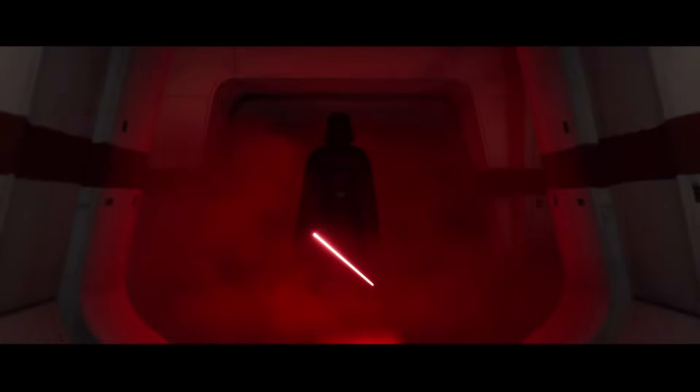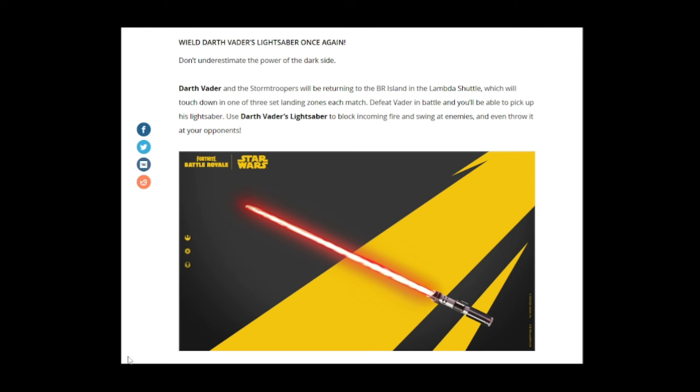Darth Vader's lightsaber is returning: don't underestimate the power of the dark side. Darth Vader and the stormtroopers will be returning to the Battle Royale island in a Lambda Shuttle, which touches down in one of three landing zones each match. Defeat Vader and you'll pick up his lightsaber — use it to block incoming fire, swing at enemies, and even throw it at opponents. It comes back to you, which is really cool.